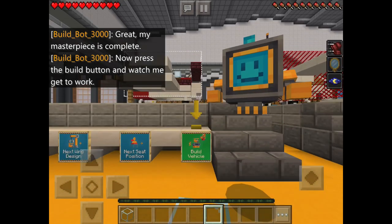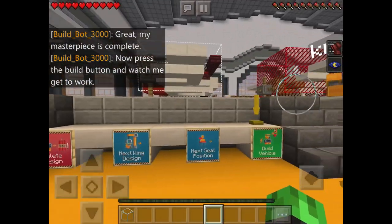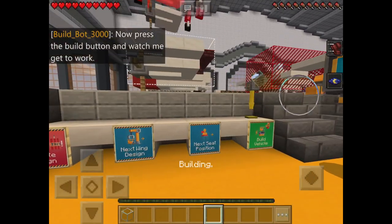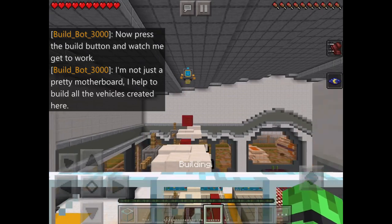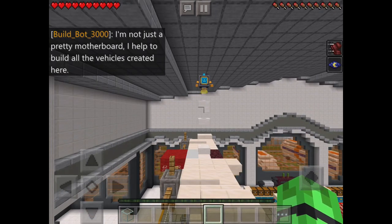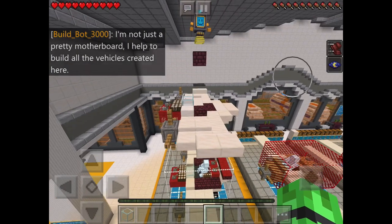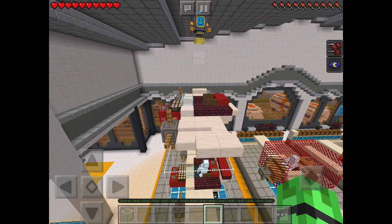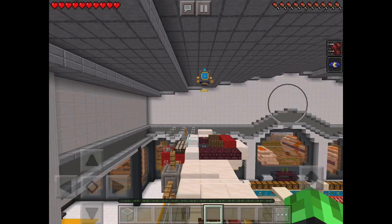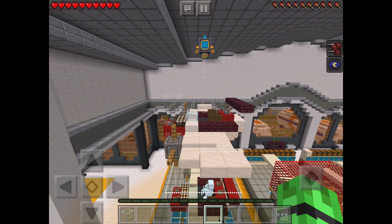Press the build button and watch me get to work. Do you want to press it? Sure, okay. I'm not just a pretty motherboard! You can see it's building everything. Wait, do we have to build our own? Yeah, so you make your plane out of your own blocks and then he builds it.